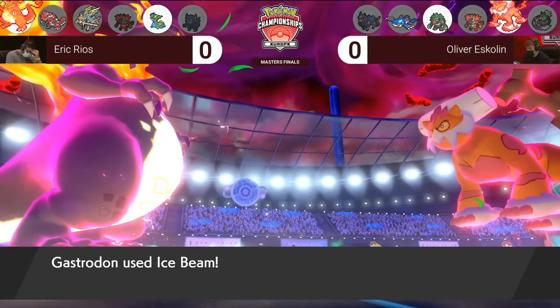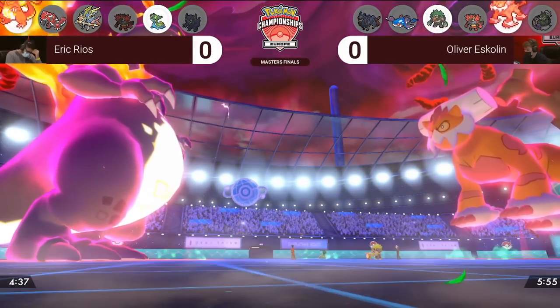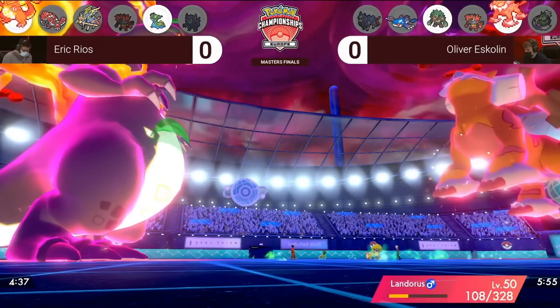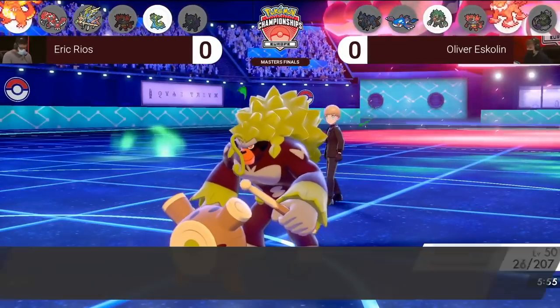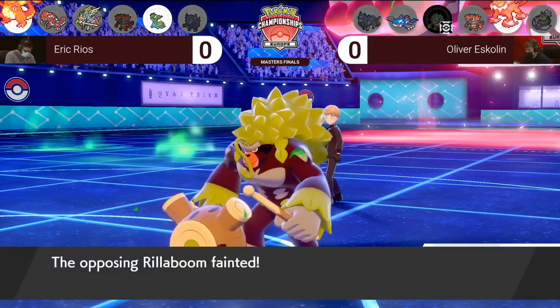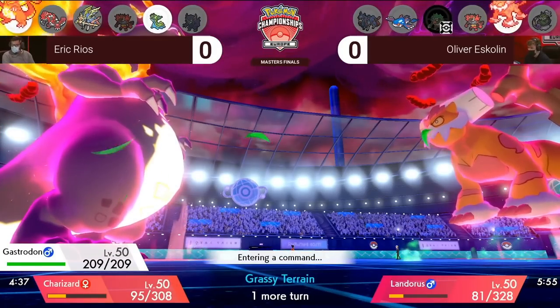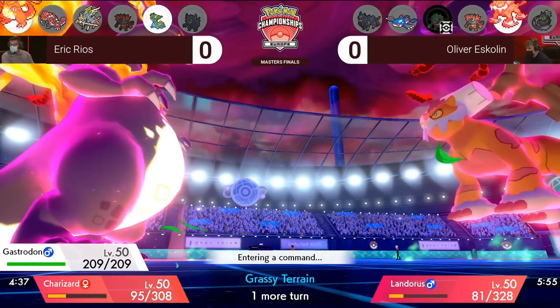In the worst case, Incineroar does click Fake Out into Gastrodon and Landers does take the knockout onto Charizard. Incineroar falls asleep and Eric can at least stall out the last turn of Dynamax with Protect, since with Grassy Terrain on the field Landers cannot do much damage to the remaining Pokémon. Eric is able to catch Landers going for Max Guard and catches Rillaboom on the switch, which does massive damage and faints to the Wildfire that was set up in the previous turn, meaning Oliver is unable to threaten Gastrodon anymore and will slowly lose to it over time.